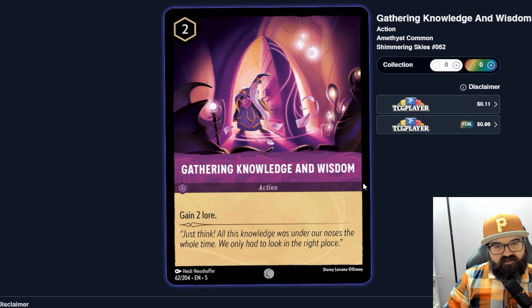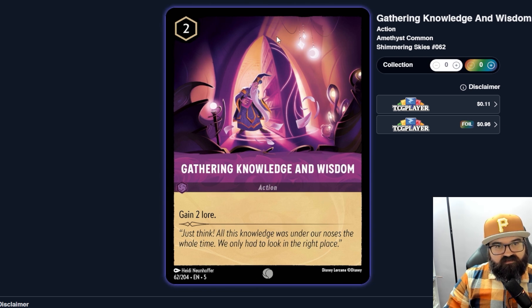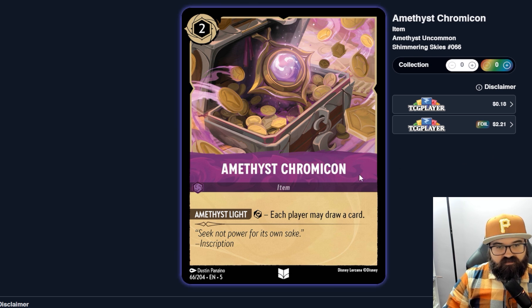That two-lore action actually seems stronger in a deck that's drawing a lot of cards. Later in the game where you're getting through your deck quickly, two unchallengeable lore is valuable — you're building your point total without the normal risk of questing with characters. I can see a deck where this is a good card, especially in Amethyst which seems very draw-heavy. Amethyst's Chronicon — a two-cost item: exert it and each player may draw a card. Again more card draw. If your deck is more tuned toward getting through cards than your opponent's is, this is an advantage for you.